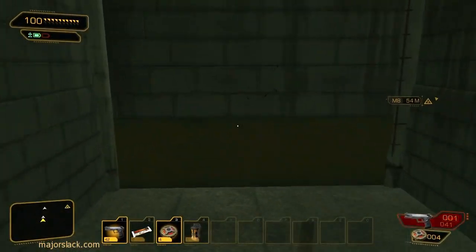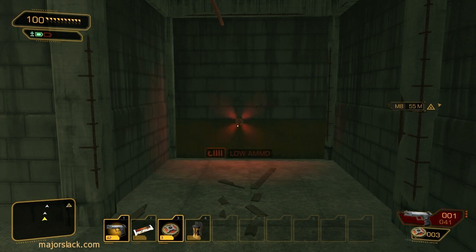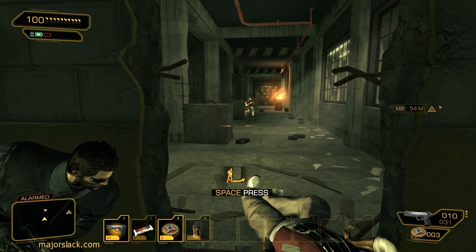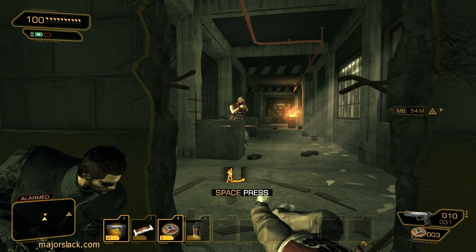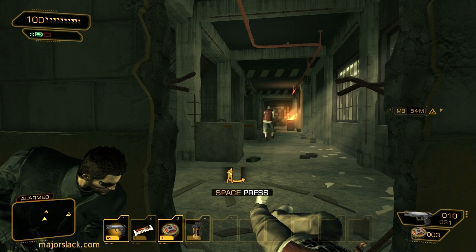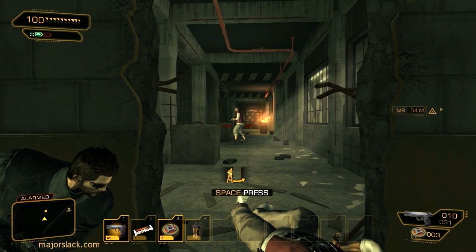The weak wall is right there. Same deal - whip a frag grenade over there. There's going to be a guy behind there, so get ready to take cover as soon as you blow the wall. Another guy comes over to investigate. Come on over, don't be scared - there's a good bad guy, come a little closer. Just going to wait for his alarm timer to run out. This guy is about as bright as a bag of rocks.